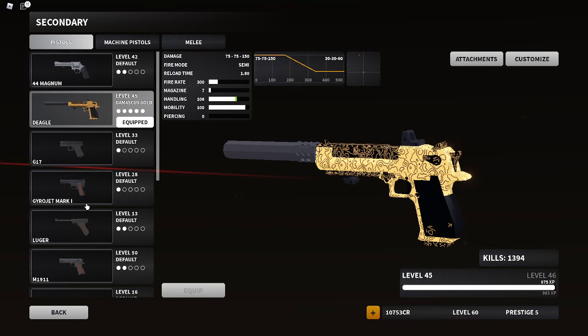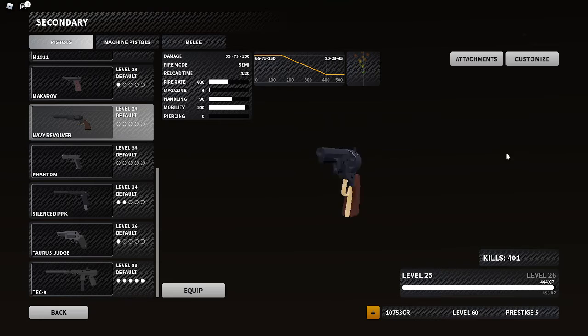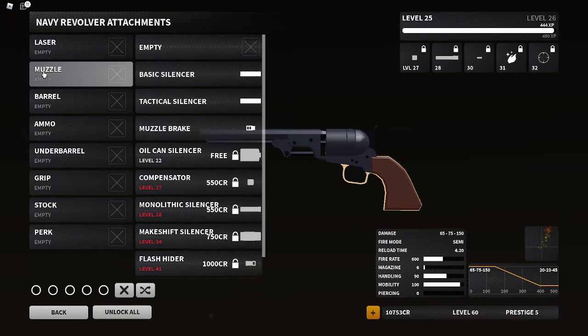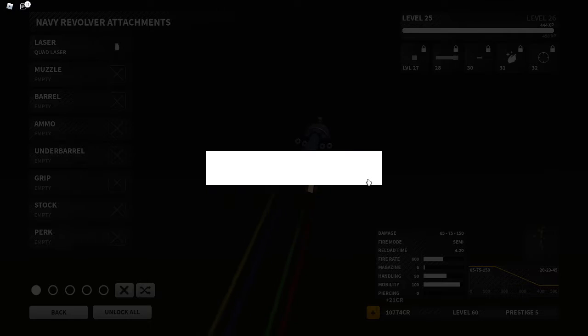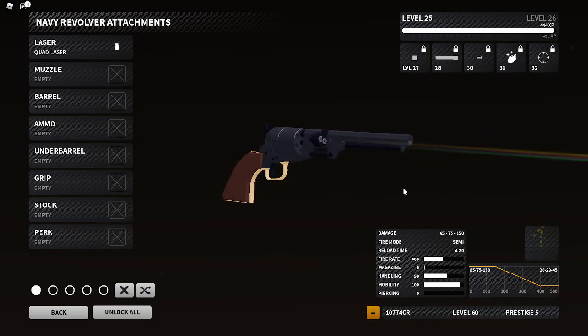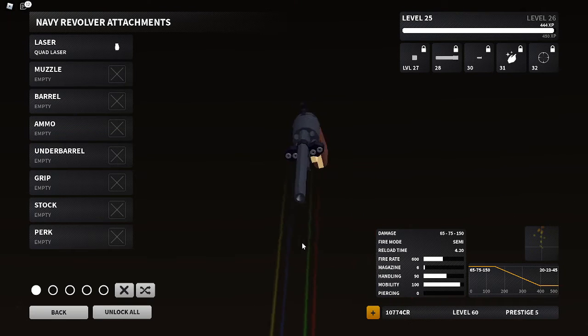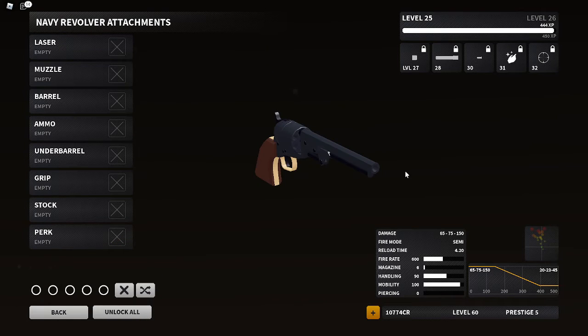Another revamp that we had was the navy revolver — this got a bunch of stuff on it. There's actually a new laser for this one called the quad laser. Look at those lasers, bro — looks awesome. I'd take that to a rave, unloaded obviously.